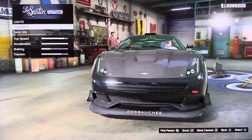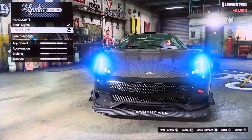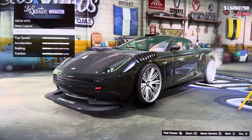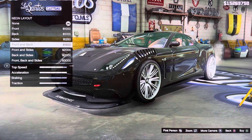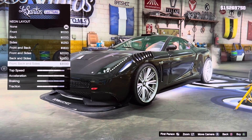We got lights: headlights, neon kits. Stock lights, Xenon lights. We got neon kits: neon layout, neon color. None, front, back, side, front and back, front and sides, back and sides, front, back and sides.